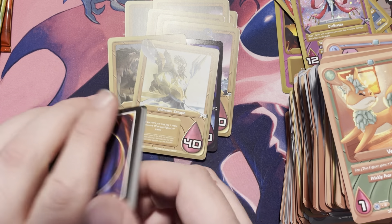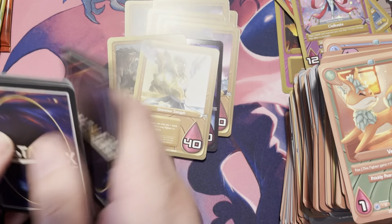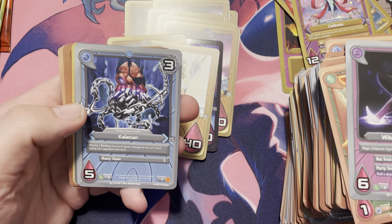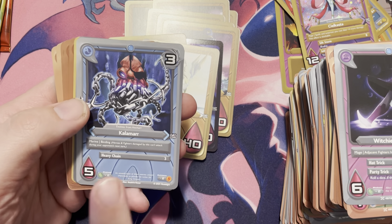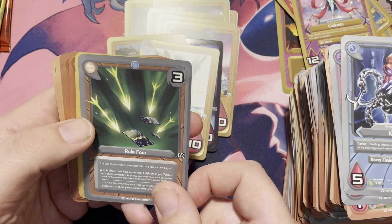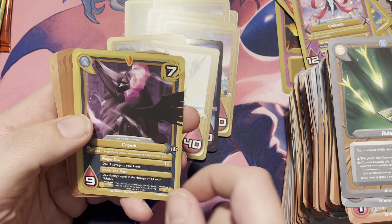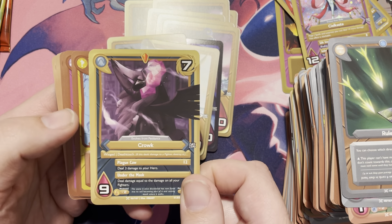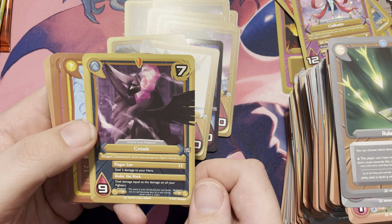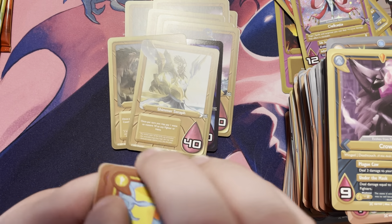We have a Witchy Longlegs, Kalamar — that means business — we have a Rule Four, and we have a Croak. Pretty cool — it's a winged Death Touch Bird. I like it, it's good stuff.